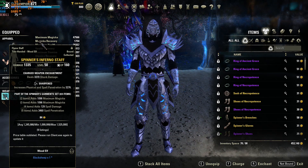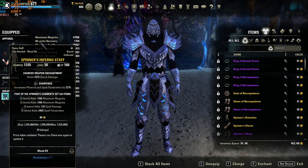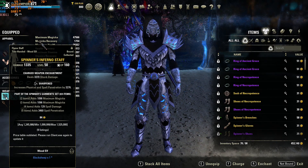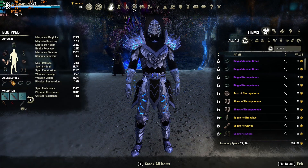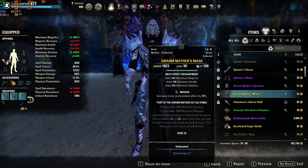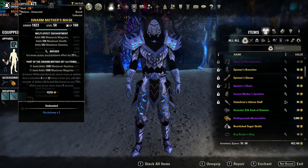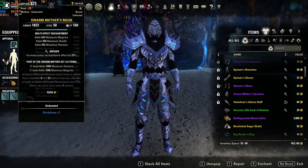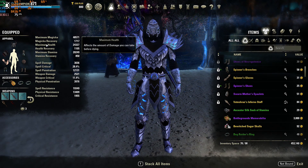For my mythic of choice I'm running the Gaze for obvious defensive purposes. The block mitigation reduction isn't really a factor for Magsorc as we don't rely on block for survivability. It allows me to push my damage shield really really high — I have 17k here in PvE with CP, and on my PvP non-CP battlegrounds build I have about a 10,000 shield. This is really all around a solid option for survivability. The 4k armor is really nice and the health recovery helps as well. I love this item.